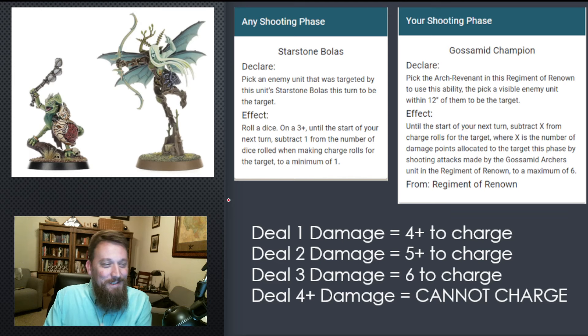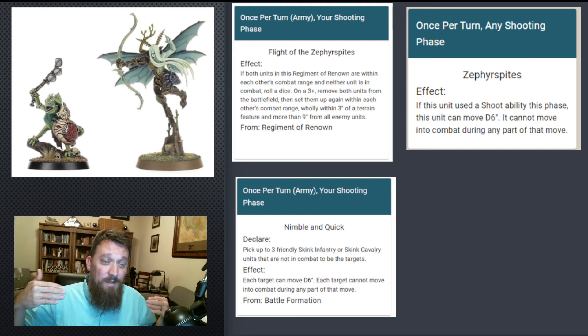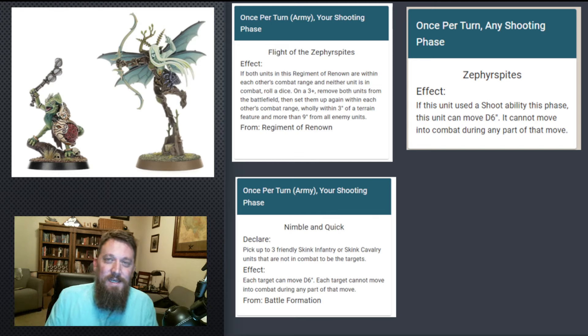But that's not all these do. The Regiment of Renowned also has this ability: once per turn in your shooting phase, if both units from the regiment — the Boss and the Archers — are within three inches of each other, on a 3+ you can remove both units from the battlefield and set them up again within each other's combat range, wholly within three inches of a terrain feature, and more than nine inches from all enemy units. So this is a teleport — you're getting them moved up, shooting, and then teleporting them away. You can strike and fade.